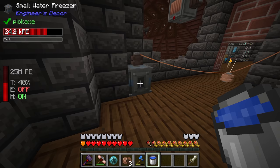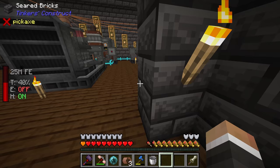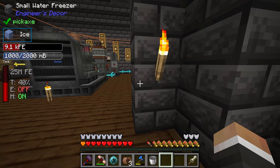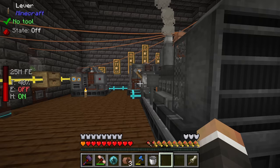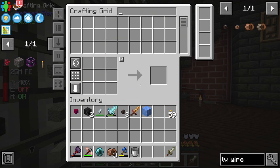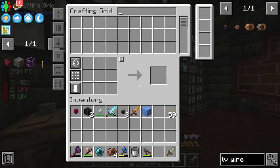There's no GUI so you can't see what's going on, but there's a visual indicator on the front when things change. Right now there is ice in there and the power is going down. We give it a quick flick and any second now that ice turns into packed ice - there it is - and then with just a little bit more power the packed ice finally gets transformed into blue ice. We right click and get the blue ice out.